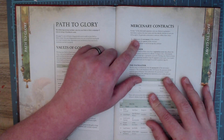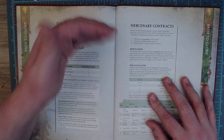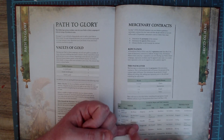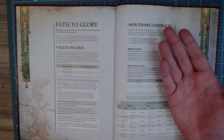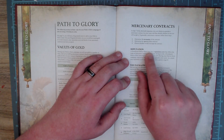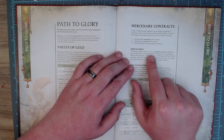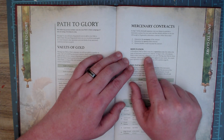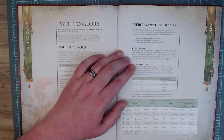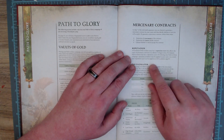In the top right we have Mercenary Contracts. In step seven of the aftermath sequence you can choose to generate a mercenary contract for your army and then decide whether or not to accept it. You're not locked into these — you can say yay or nay. After every game a contract is offered to you. The steps are: determine the paymaster, determine the quarry, and choose whether to accept.